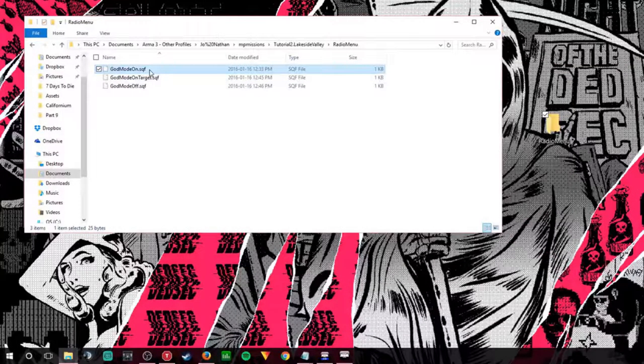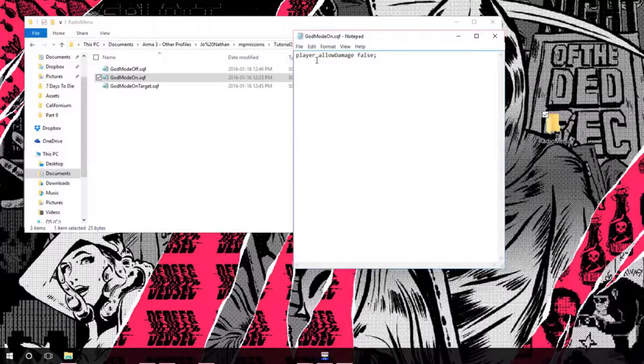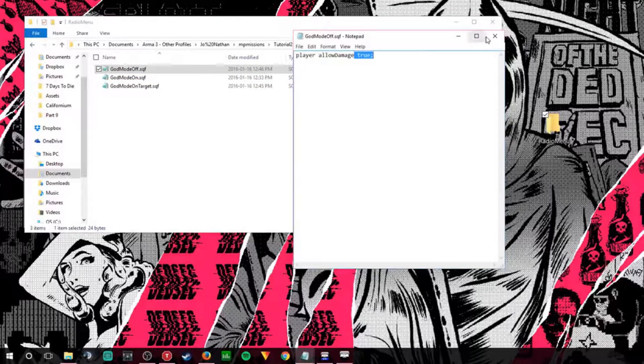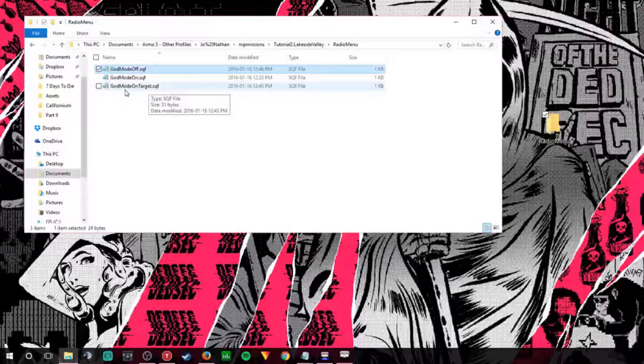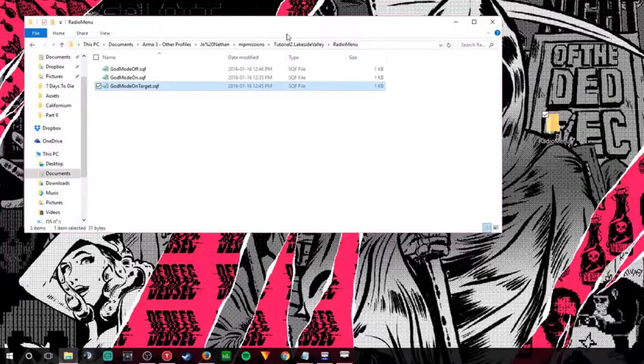I'll just drag them from another file I made earlier. I need god_mode_on, god_mode_on_target, and god_mode_off — drag them here and I'll show you the codes. All the other ones I'll put in the description. So first we'll start with god_mode_on — this is our alpha. Opening it in notepad: all there is in that file is 'player allowDamage false.' Basically, you tell yourself not to allow damage by putting false — that means you won't take any damage.